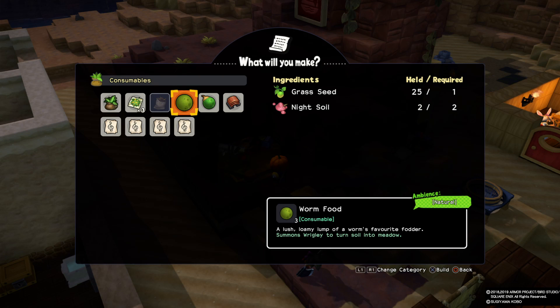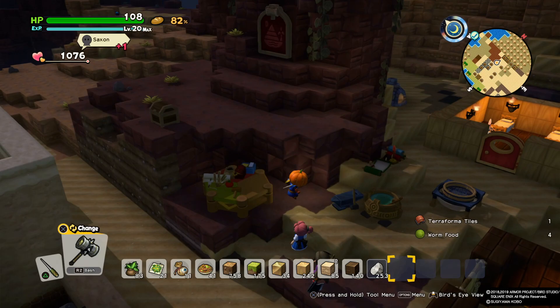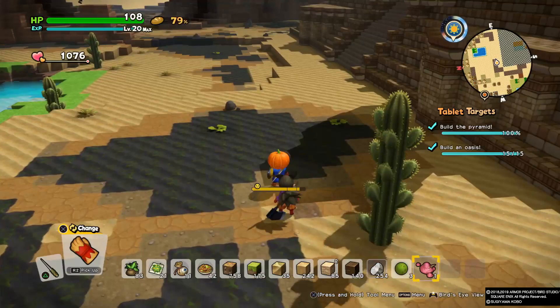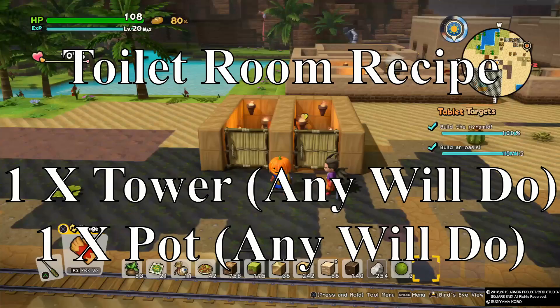I'll show you where to farm the grass seed and the night soil to make worm food, which is very important to make. Here's the grass seed. You see these muddy hands? They're very easy to kill. Look for them in swampy soil or rotted earth. Right there — one grass seed. That's one down.